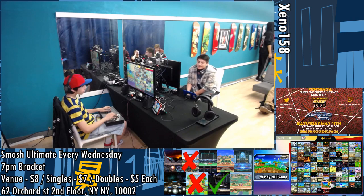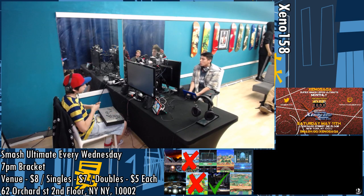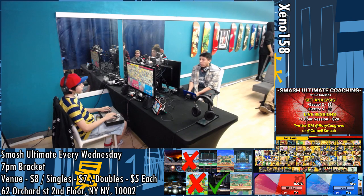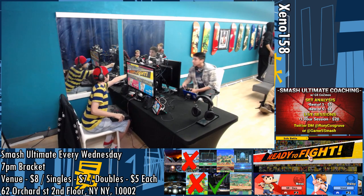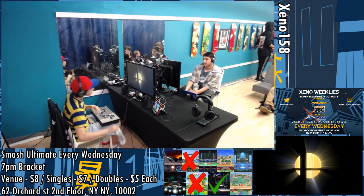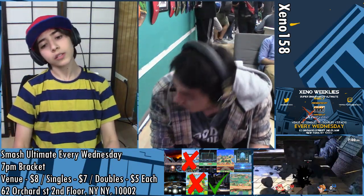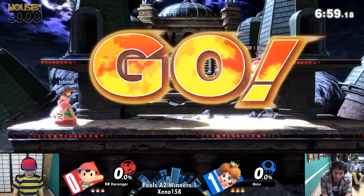I'm going to call you D so I can't mess up your tag. Dharamgar, or D. I definitely think that he needs to just focus and figure out how he's going to approach. He's getting caught with too many of these side Bs — he just takes damage for days. He needs to figure out what game plan he's going to change to, and capitalize on Ness's ability to just put on that damage.